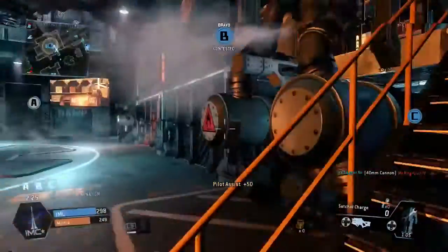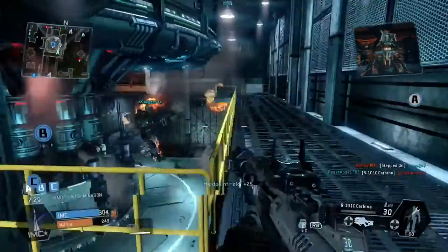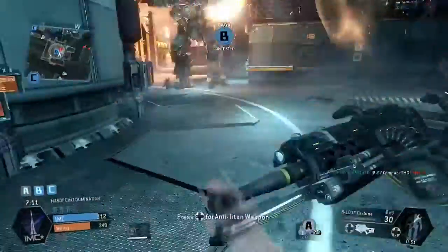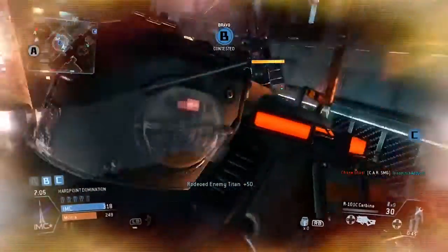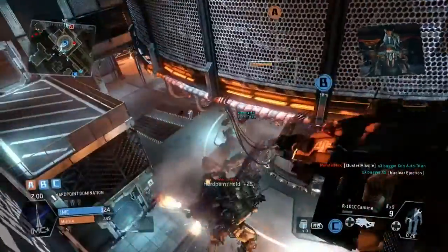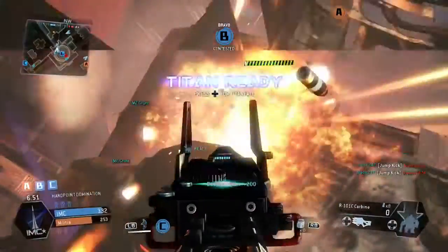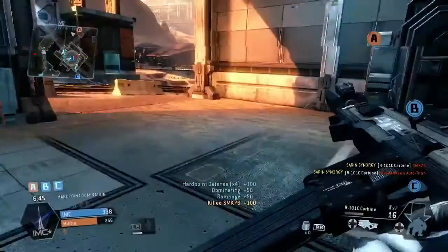Using satchel charges and getting an assist from that. I'm actually playing on a one-bar connection in this game, which makes it a little bit more special — one bar is pretty laggy as you know. Rodeo again, taking some damage off, jumping off. We're going to take this Titan down — get rid of it, jump off. See a human player and take him out.